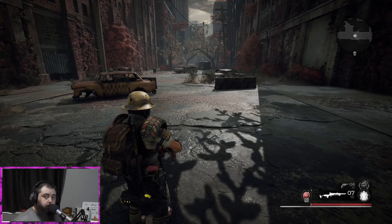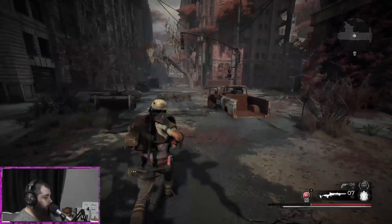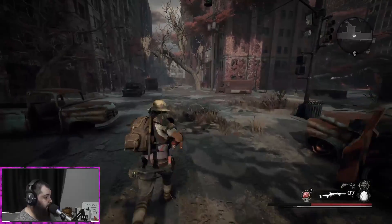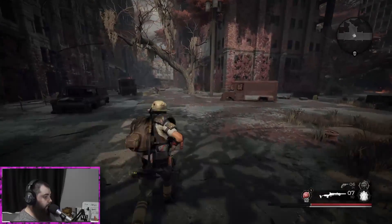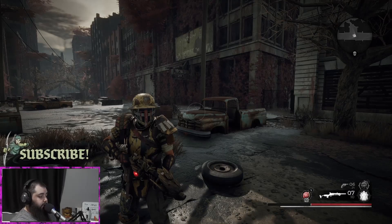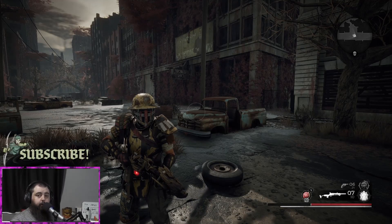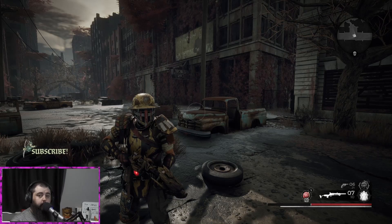Fantastic game — worth checking out if you've got a small group of friends. If you don't, stop by the Fellowship Discord, link in the description. The game looks great, runs great, sounds great — no complaints. It's a good, fun game. Check it out on Xbox Game Pass. Thanks for watching First Look — we'll see you every Thursday, like and subscribe!